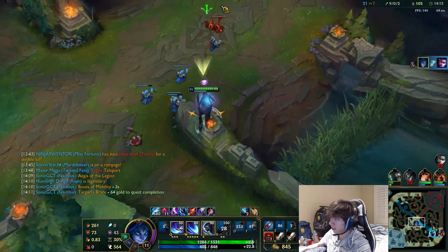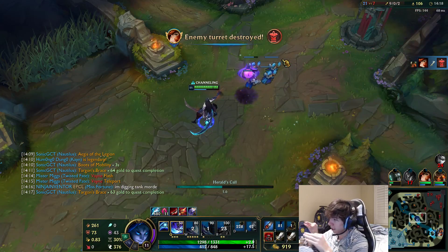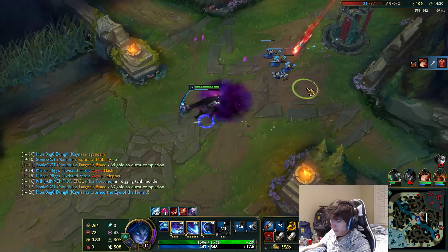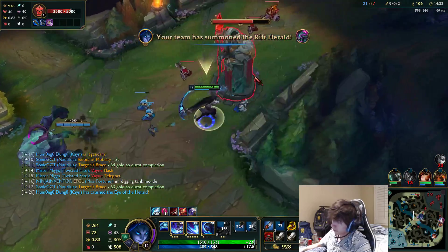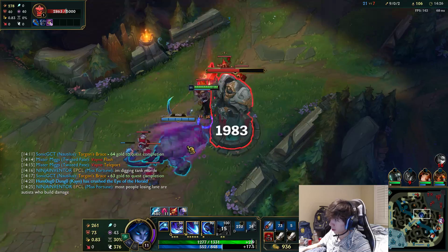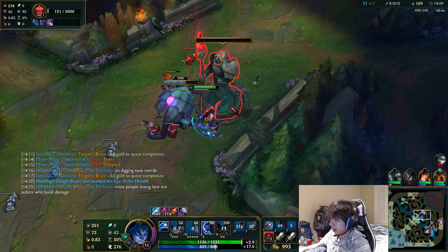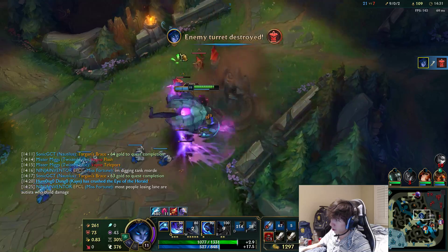If I keep killing this guy he can't farm and get ahead, so he doesn't get a lead and my team can make more plays. This is how you get your team to play better — by making the enemy team weaker and more useless. I've doubled the enemy jungler's CS, I have the most kills, all the objectives. This is how you carry games as Kayn, a solo carry champ.